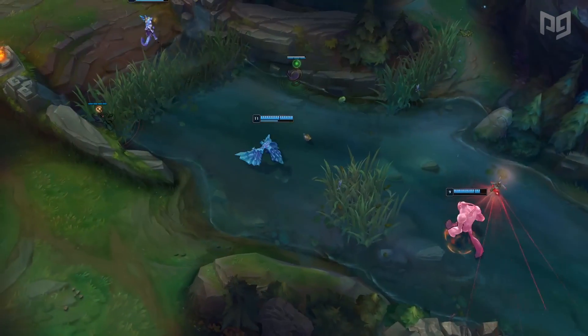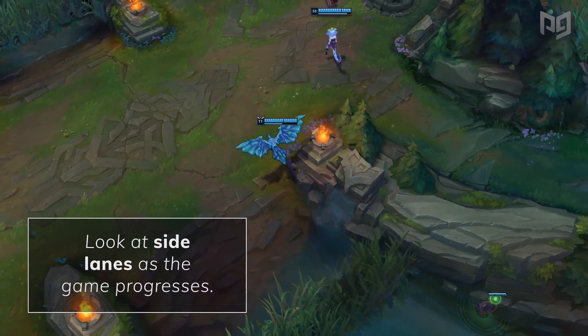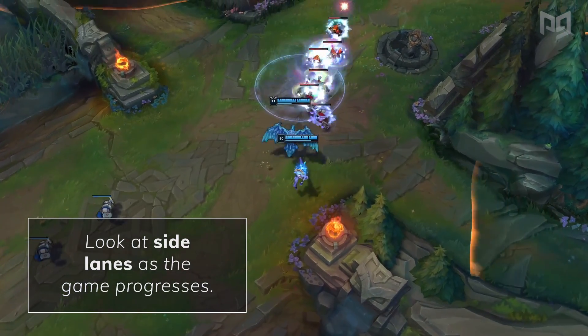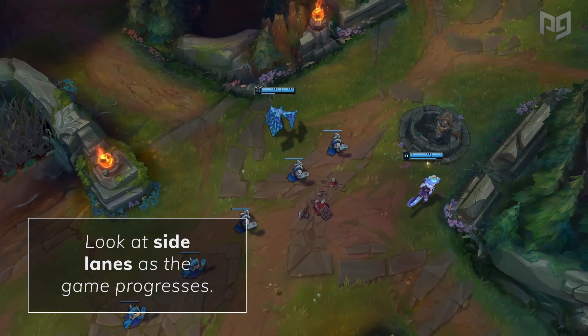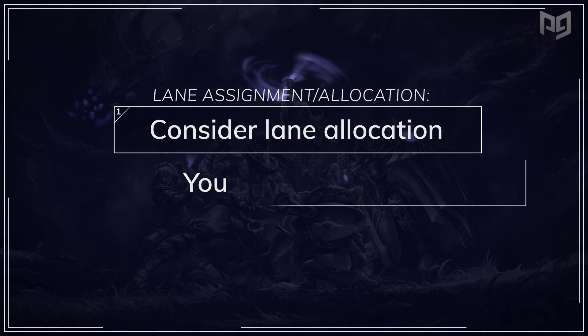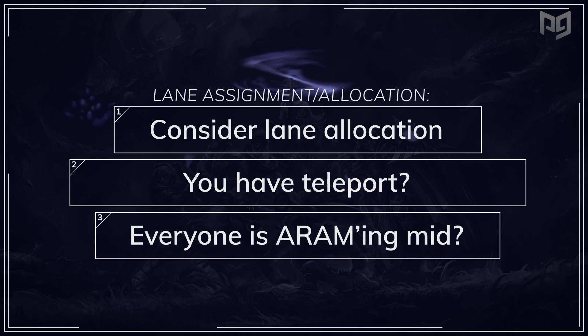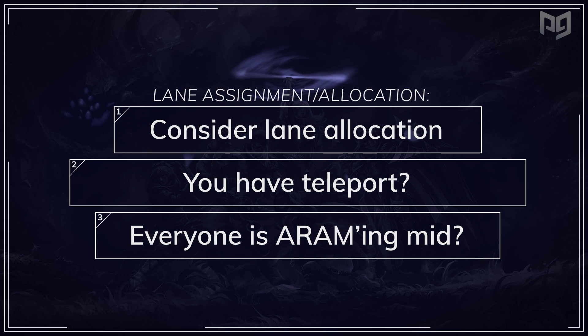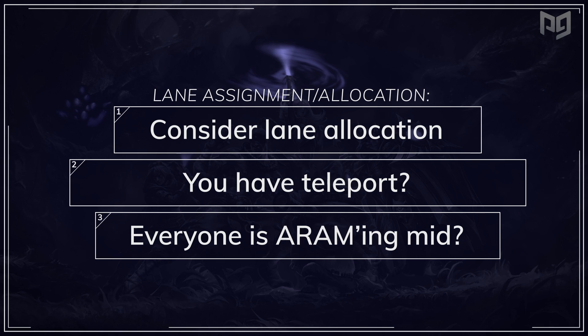Our analysts have a suggestion to fix this: look at side lanes as the game progresses. Side laning maximizes the amount of farm you and your team overall can acquire. Consider lane allocation and which lane you're best suited to go to. Do you have teleport? Well, go bottom when Baron is up and you have the liberty to do so. Did you notice that a huge wave is crashing in while everyone is ARAMing mid? Tell your team to back off a little bit and then catch that wave.